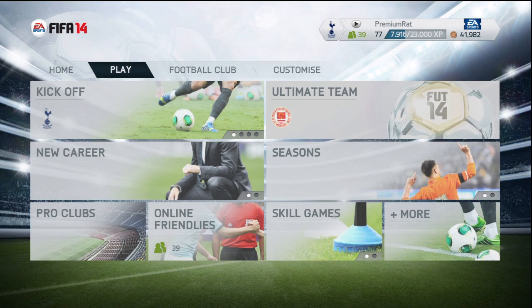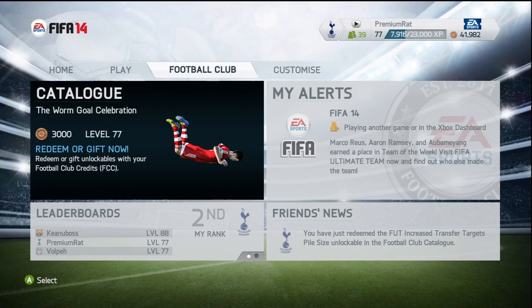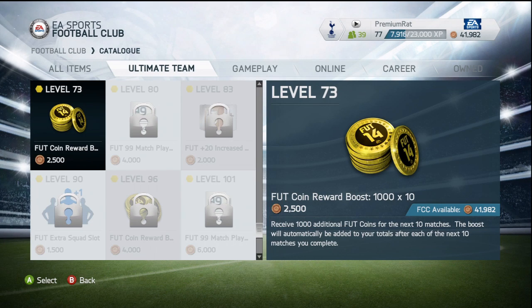What you want to do is go to the home page of FIFA, scroll right, go on to Football Club, then go on to the Catalogue — just like it was last year. Then change your option to Ultimate Team at the top; I think I pressed RT to change that.